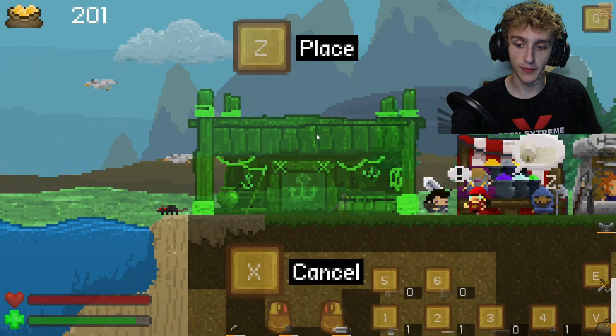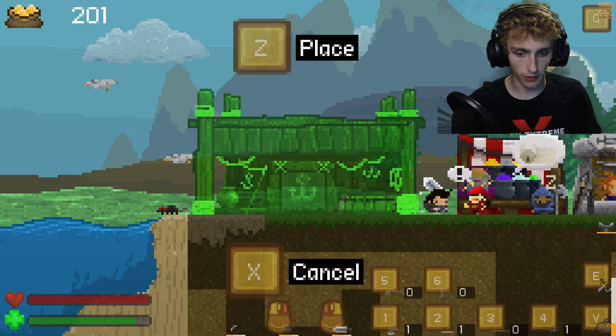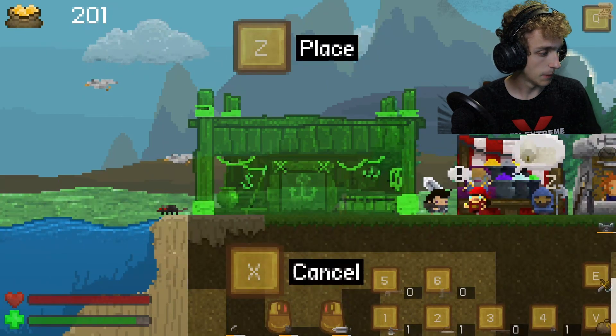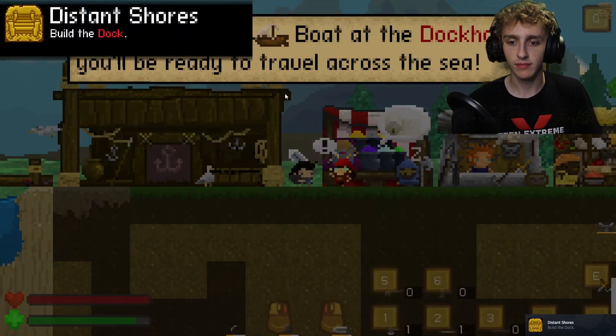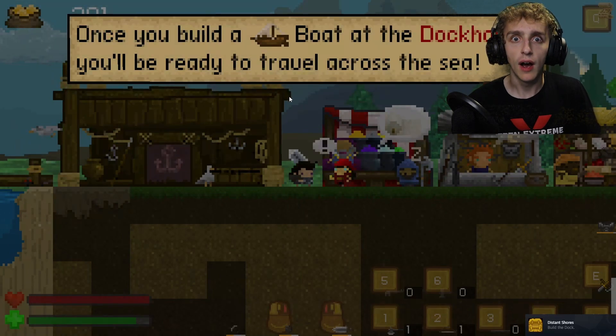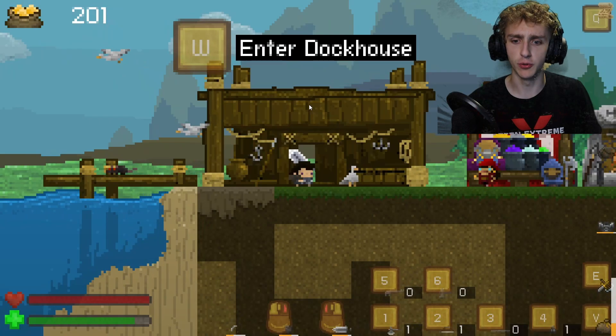Here we go. That makes sense — the only place we can put it is next to the water. Oh no, what did I press? Sorry about that. We can build a boat — never would have guessed. Then we'll be ready to traverse the sea. So wait, we have to build a boat.